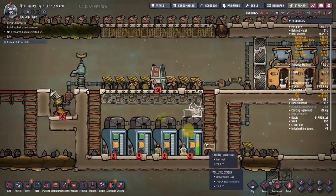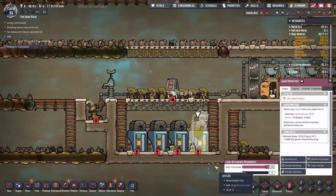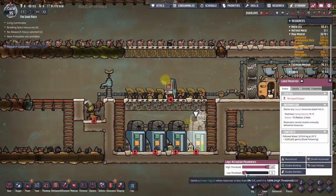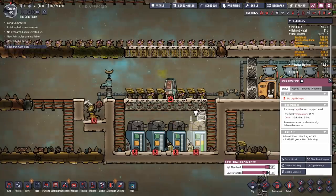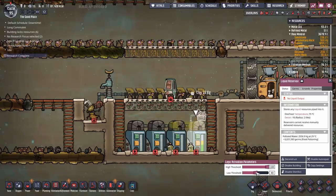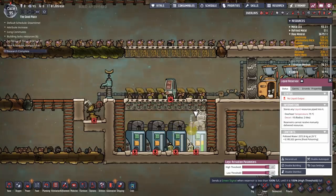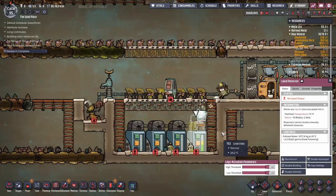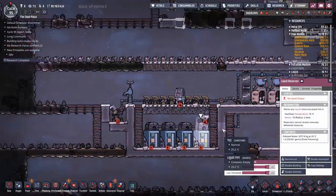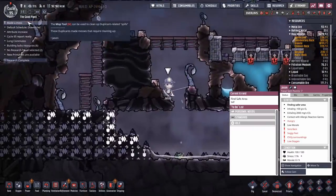We're going to hook it up to the first tank. The plan is this should allow it to give off a notification when the liquid reservoir is full - I presume once it hits 100% it should give off a green signal. Maybe I should be sticking on a NOT gate, but what we're going to try is just hit it so that once it hits 100% it gives off a green signal, at which point this should give off a notification. We'll need to do a little testing to make sure it works.